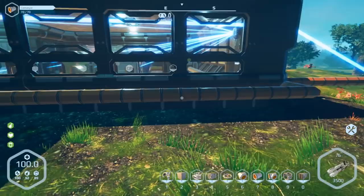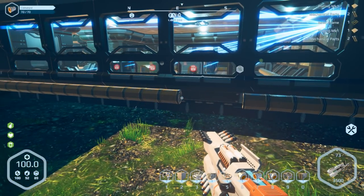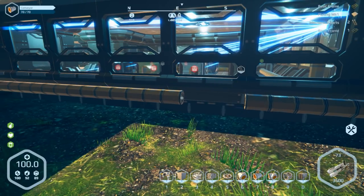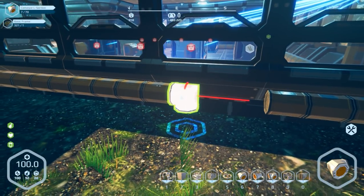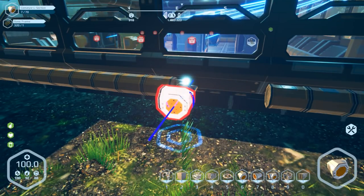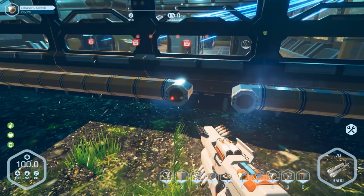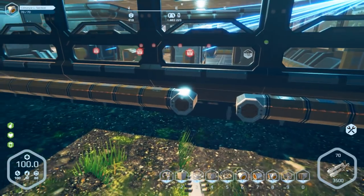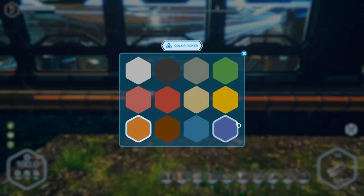Connect it up to the system — then if it's empty or we need more, we can either bring another one or empty it. They're going to have to do something about the storage system — going through those containers upstairs is an absolute nightmare. Anytime I do anything to the conveyor system it gets extremely laggy, though it's not like it was — definitely an improvement. I'll do those orange, and the connectors will probably be blue.